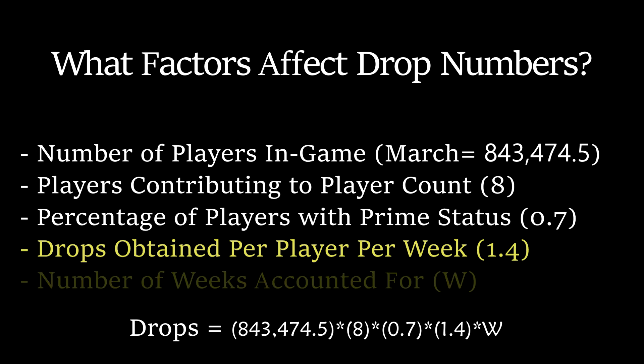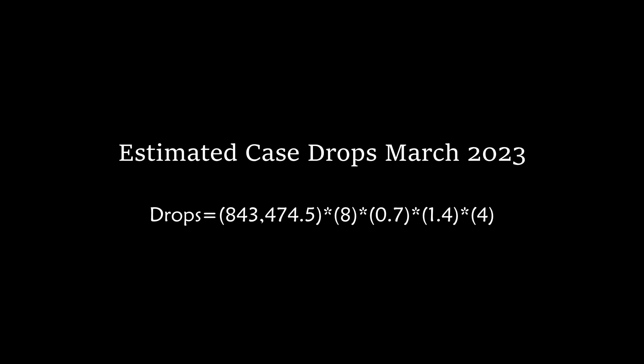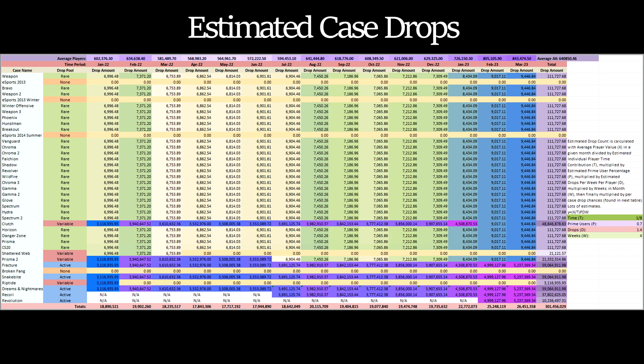Since that last number is per week, it needs to be multiplied by the number of weeks being analyzed. Since we're calculating an entire month, we'll multiply it by four. Altogether, this formula gives us 26,451,360 cases dropped in the month of March. We can apply this to any given time period, as I've done in this chart here. Using these values, we see there has been a significant boost in the number of cases dropped recently as a result of the increase in players, but it is not comparable to the massive rise in unboxings that we have seen within the same time period.